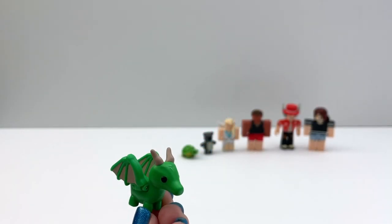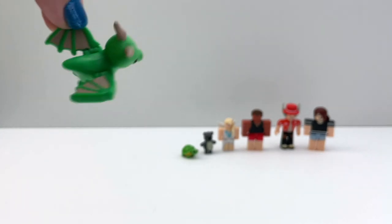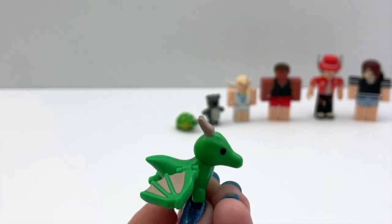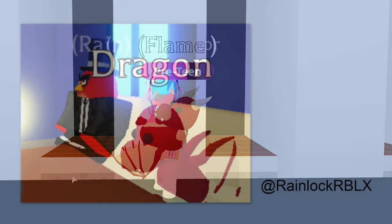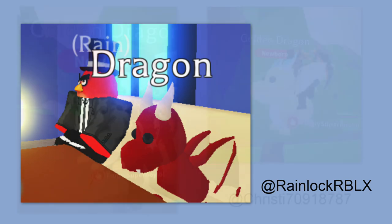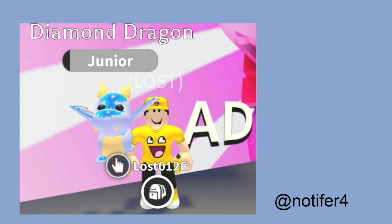And this is the green dragon. The wings move — they fly! I don't think there's a green dragon in Adopt Me yet, but maybe there's one coming soon. I see red, golden, and diamond. Do you have one?